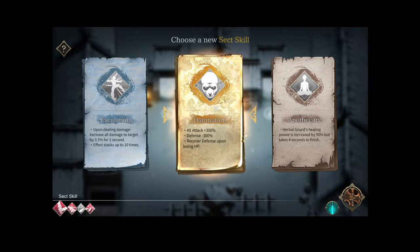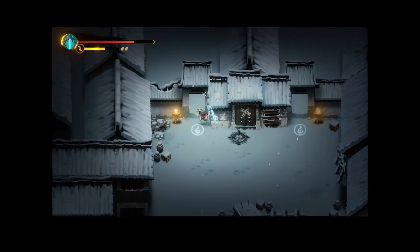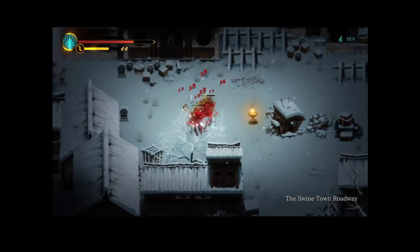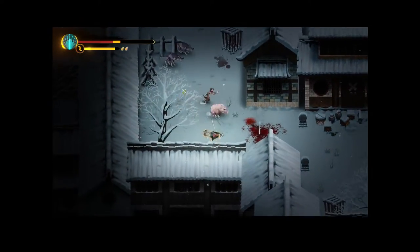It does say recover defense upon losing HP, but what we really need is some kind of life steal or evasion. But yeah, we're doing it — now we hit like an absolute Mack truck. The run may end very quickly because if we get hit at all we get completely bodied. I took like double or triple damage from that hit.